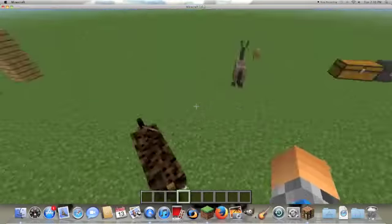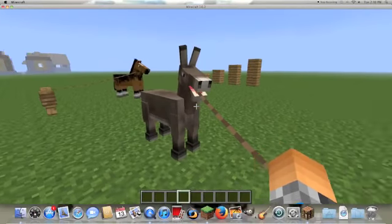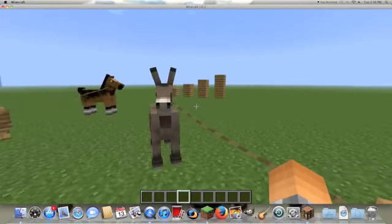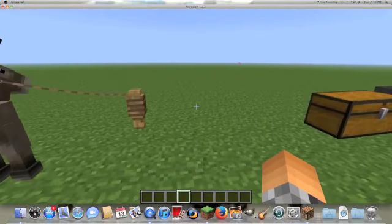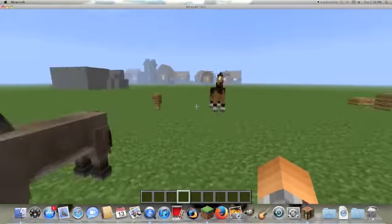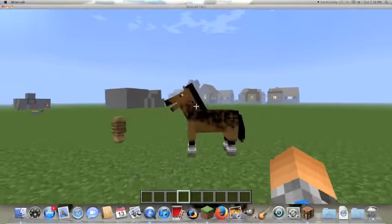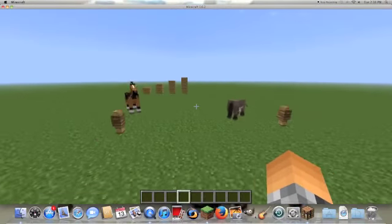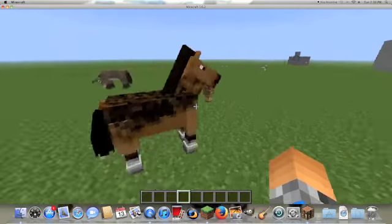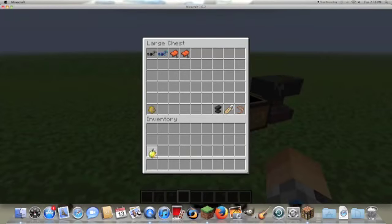So this is a horse — it's a brown type — and then this is a mule. I'm pretty sure there's one kind of mule, but there are different horses like white horses, black horses, gray horses, and they have different textures on them too. But really there's not a difference. The difference between a horse and a mule is a horse can have armor and a mule just has a chest slot.